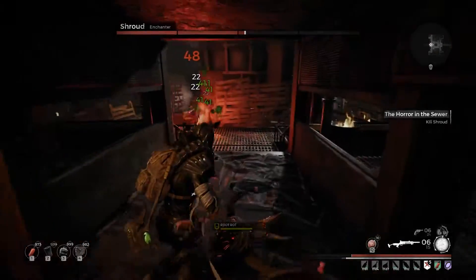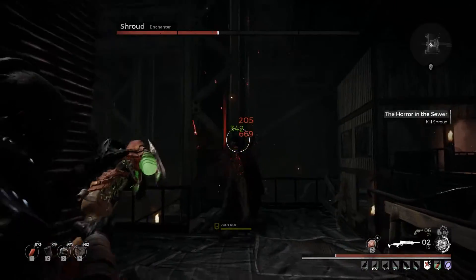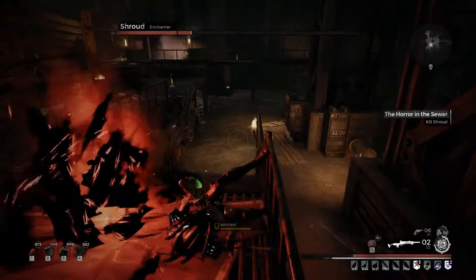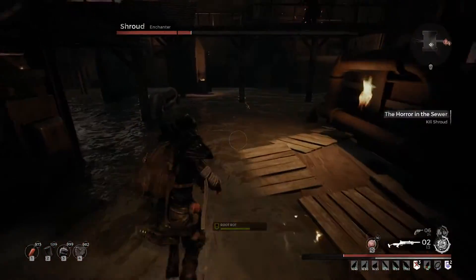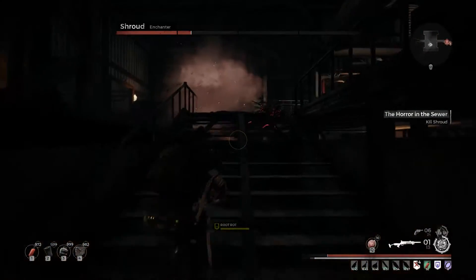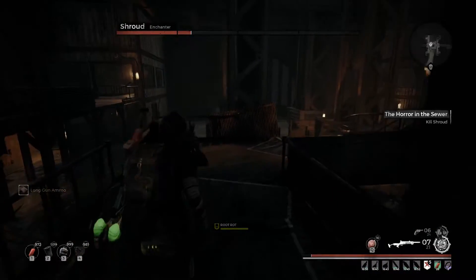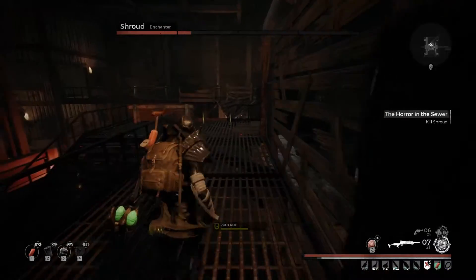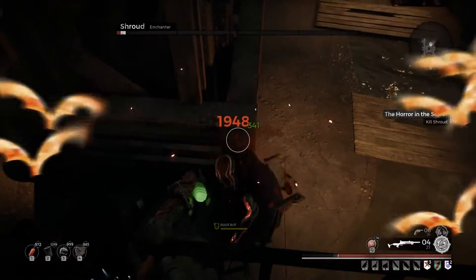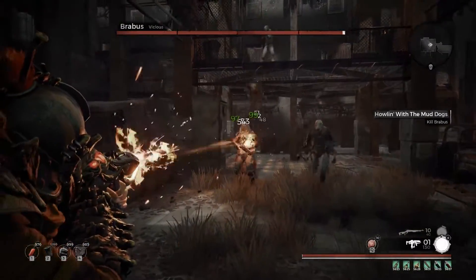Just running backwards and forwards over these walkways can help solve that, as well as any ad spawns — they're literally going to appear in a very linear fashion, one by one in front of you. You can walk into this square platform if need be. Going down to the ground has too many corridors and blind spots; you can easily become overwhelmed.